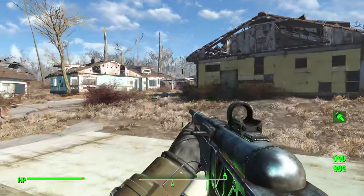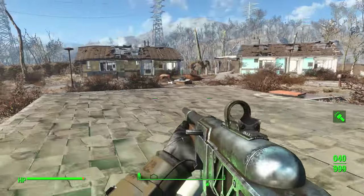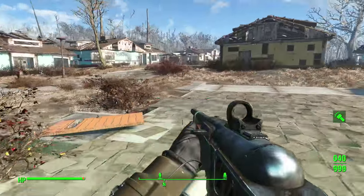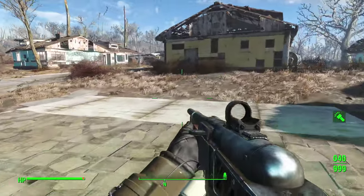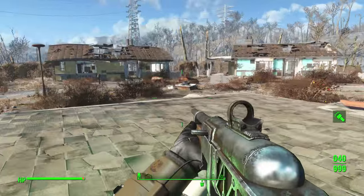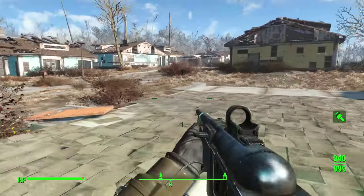What's going on everyone, it is Brad or Demon Asylum here. I'm bringing you all a new Fallout 4 video. Yesterday, as most of you probably saw, I uploaded a brand new glitch — it was the ammo stack duplication glitch. After uploading that, many of you let me know something that I already sort of assumed, which is that that glitch will work with any stack of items.